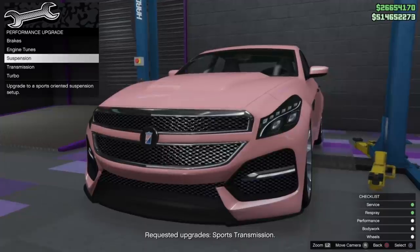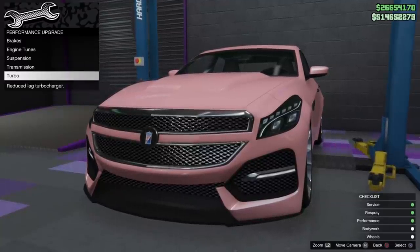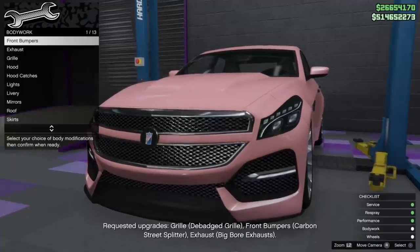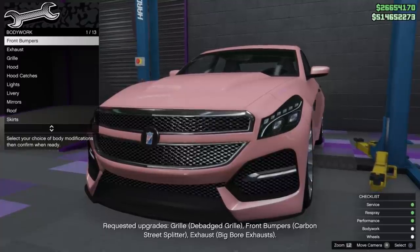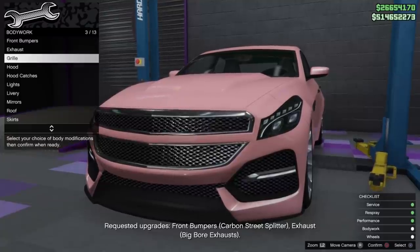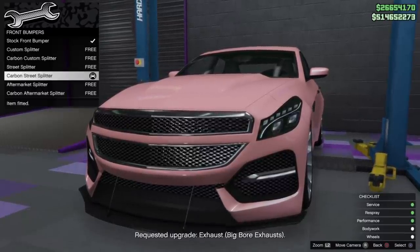This person wants street suspension, EMS upgrade level 2, and a sports transmission for their performance. Once you get all that done, the white dot next to performance turns green — that's how you know you've got it taken care of. Then we move on to the bodywork. The customer wants a debadged grill, a front bumper with a carbon street splitter, and the big bore exhaust.